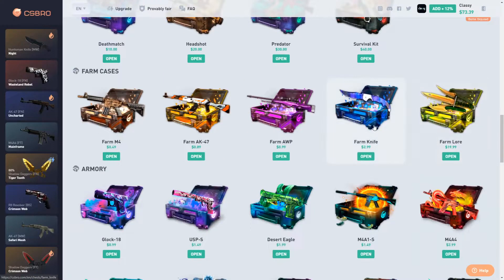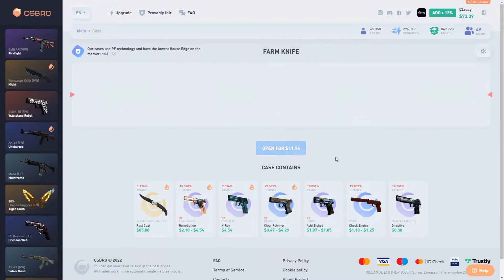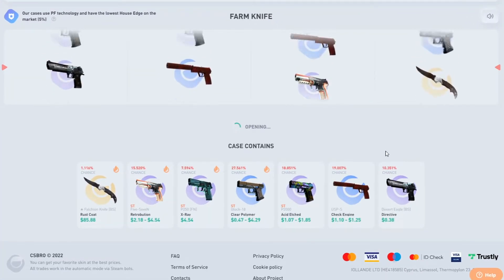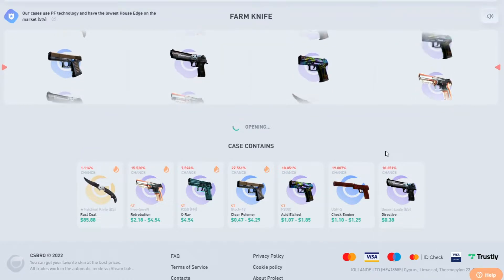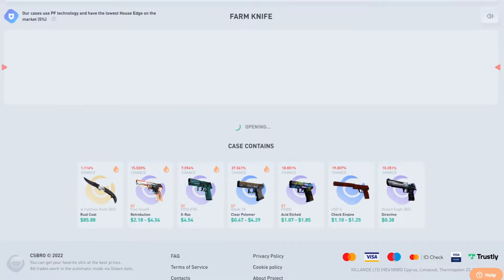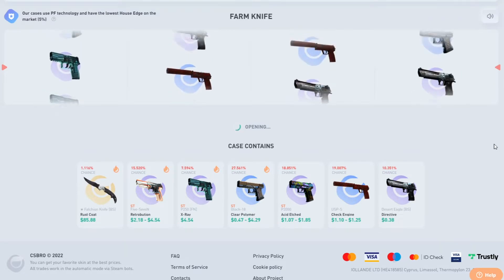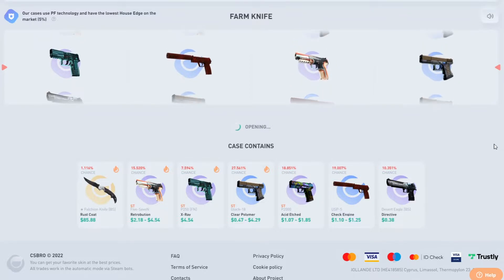Let's go and open up some of the smaller cases. Some of you guys like seeing the smaller cases. Let's open up four of the farm knife cases. Maybe we hit this 1% knife. That could have been good. And a dollar — we'll just sell all that and try it one more time for 11 bucks. 1% knife, please, come into my inventory.